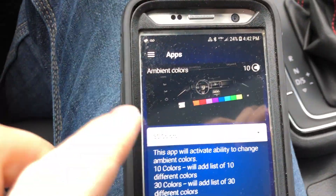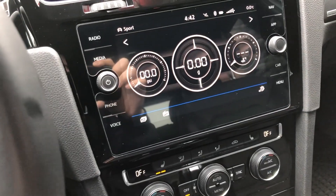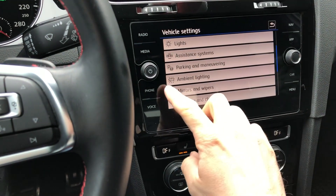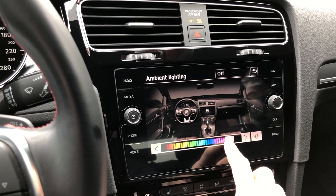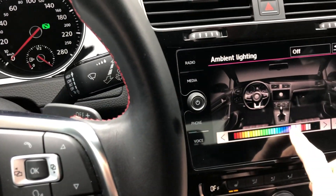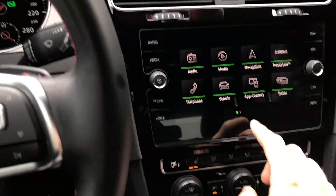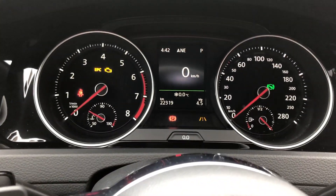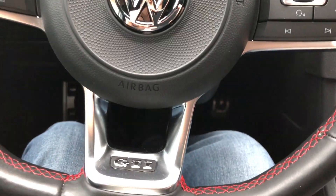I didn't know that ambient colors work even if you don't have the digital cockpit — you can still change the color. The color display shows blue, and you can also change the multimedia colors. Go into settings and there's now an ambient lighting tab. With 30 colors available you can change to white, GTI red, pink, purple, blue, green. If you pick green, everything shows up green — the circles, the radio strips, everything. It's not a big thing, but the little things matter. That's all for this video, see you in the next one.